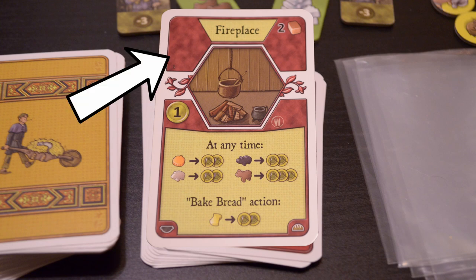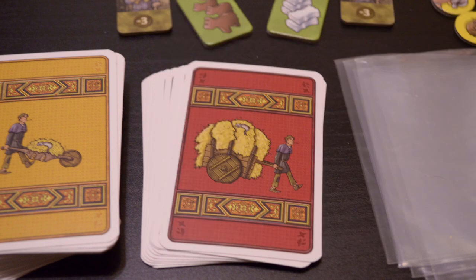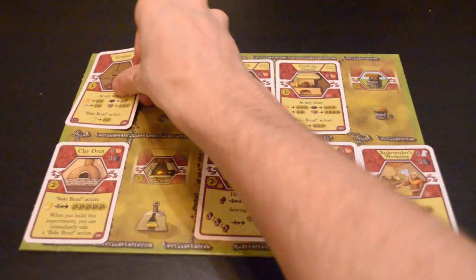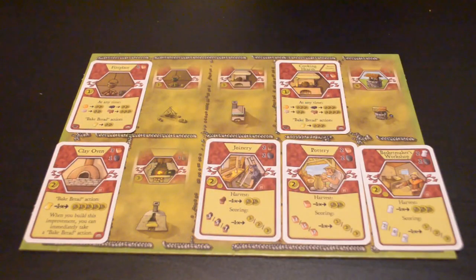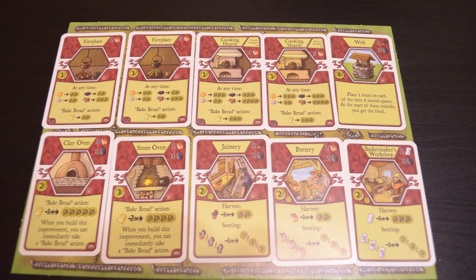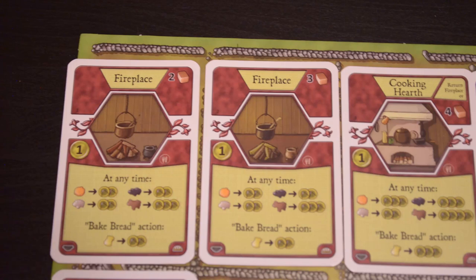The major improvement cards are laid out the same way as minor improvement cards — the only difference is they never have a prerequisite; you can always play them as long as you can pay the cost. There is one special cost for the cooking hearths: if you've already bought a fireplace, you can return it to the main pool and replace it with a cooking hearth for free. Both fireplace cards are exactly the same other than their costs. With a fireplace, at any time you can turn one vegetable into two food, one wild boar into two food, one sheep into two food, or one cow into three food.